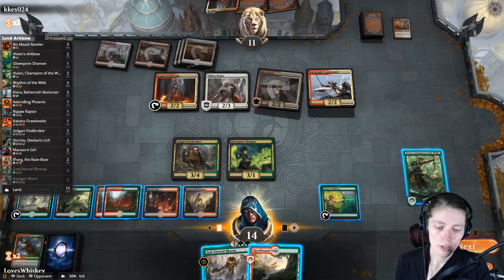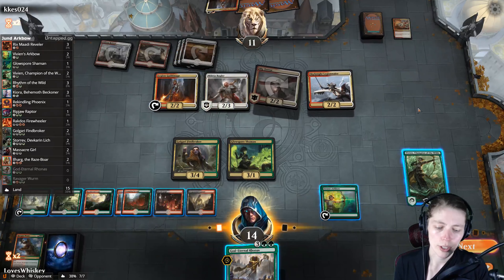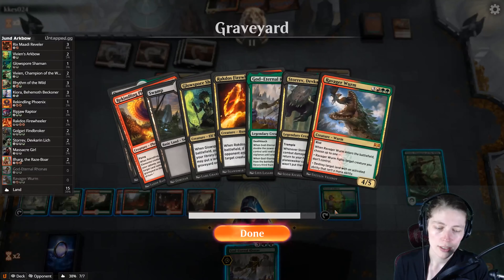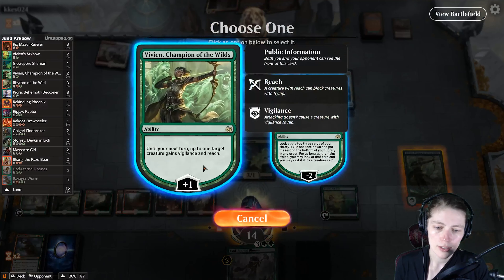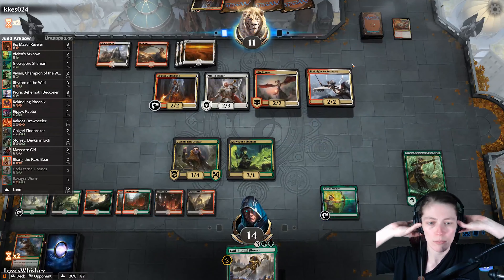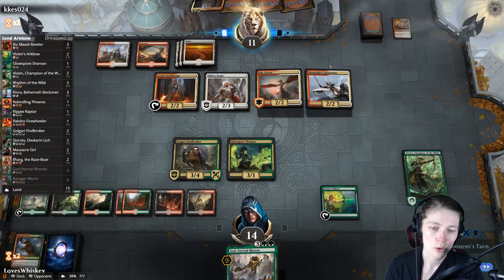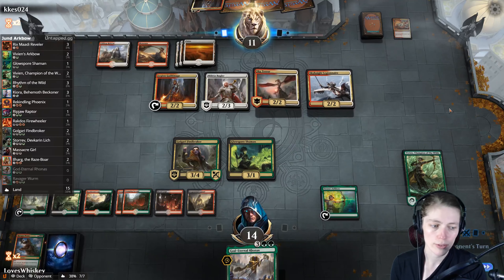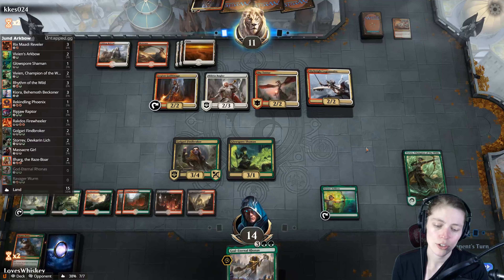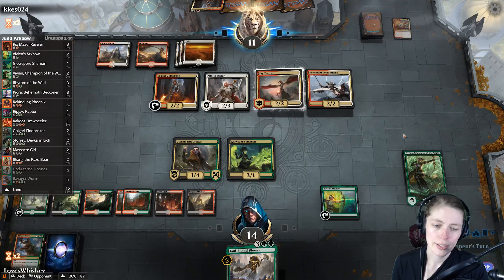He's got another one of those guild mages. We got a land — we probably should have kept it to sacrifice to Vivian's Arc Bow but I think we're going to bide our time. We'll find a Massacre Girl eventually — if we get one off the Arc Bow then that's great. We have a Glow Spore Shaman out, which gets things down to minus two then minus three, so we could wipe their board as long as Glow Spore Shaman survives. We can Vivian's Arc Bow for seven — we'll have to tuck God-Eternal Rhonas into the bin but that's acceptable.